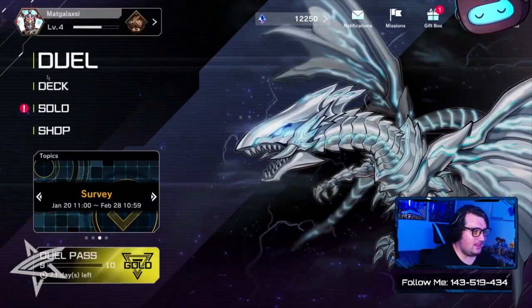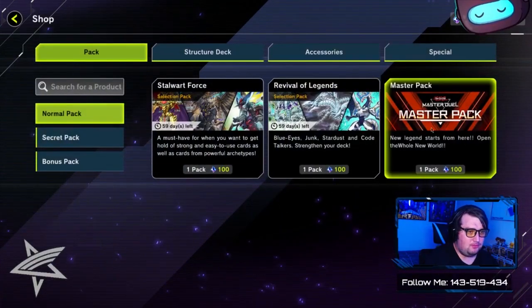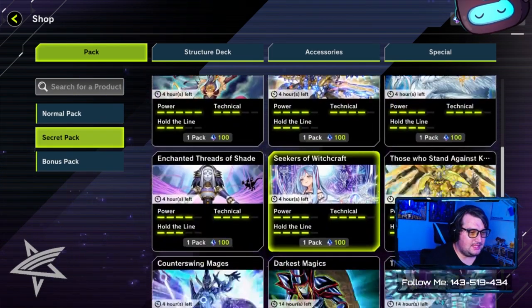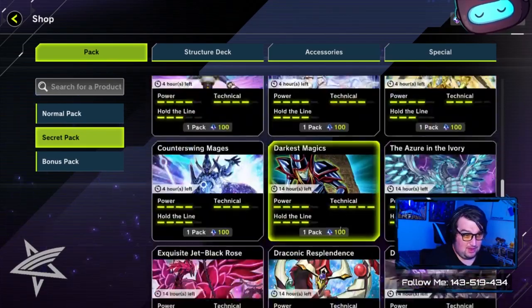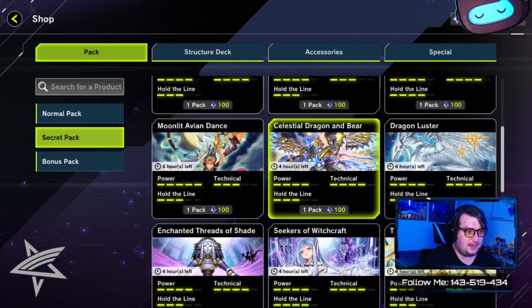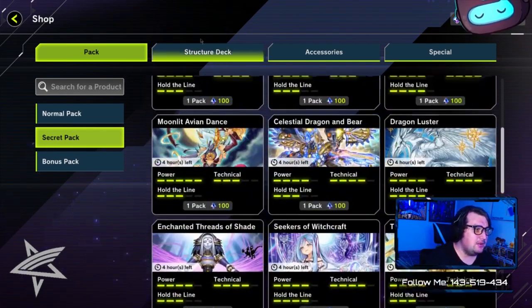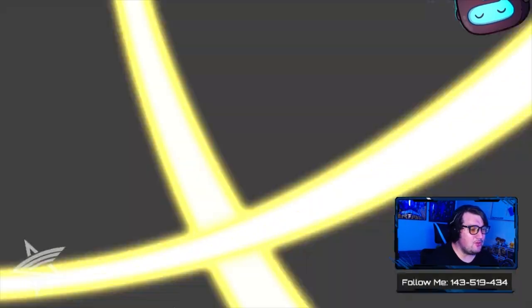We're going to be opening 60 packs of Master Pack, and then after that I'm going to be working on my Blue Eyes deck. I'll also be opening other packs that might be relevant to the decks I want to build. Like, when I finish my Blue Eyes deck, I might open some to get Access Code Talker. We'll see what happens.